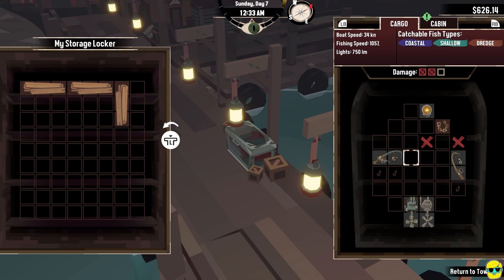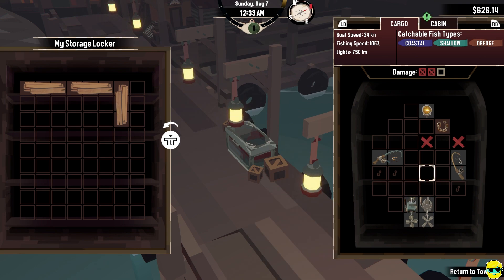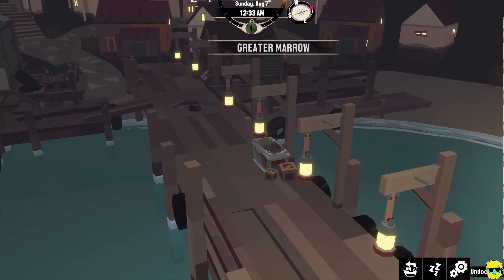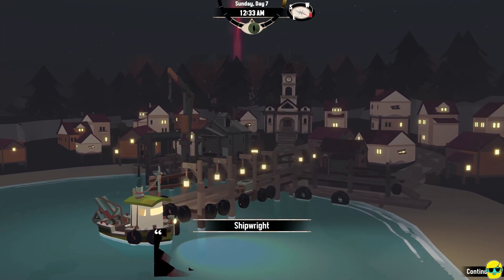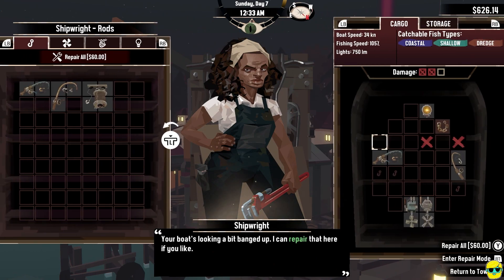So we need to worry about that. I'm going to quickly go to the shipwright and she says your boat's banged up — she can repair that. It's 30 per each injury, so we have to pay 60. Hold Y, fix it. Now you'll see we have zero damage out of three and we can hold everything that we need.